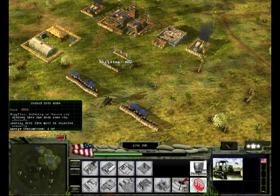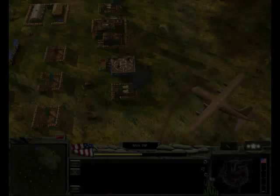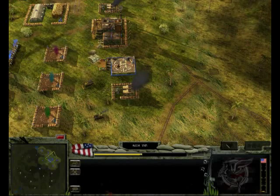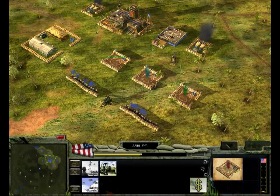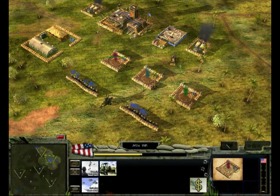Structures can also be constructed that provide funds. The USA can construct a supply drop zone. This can be set to drop money, infantry, or dozers, designated by pink, blue, and green smoke signals, respectively.